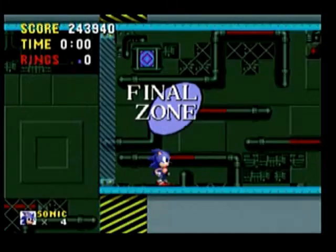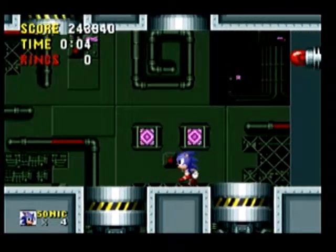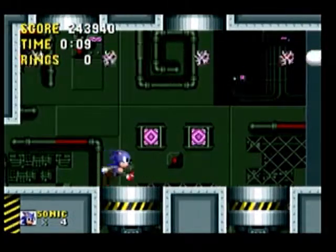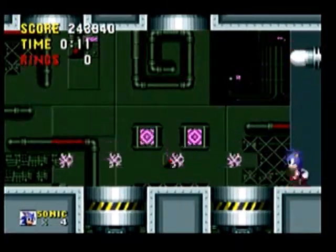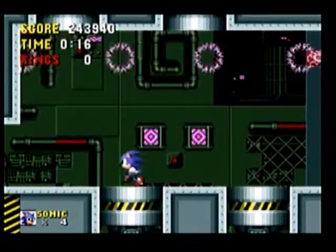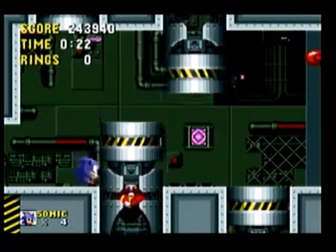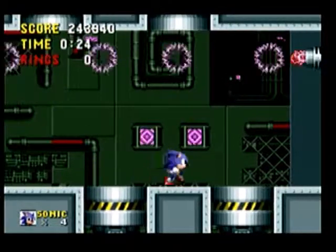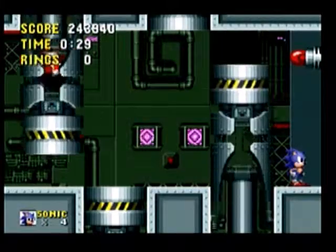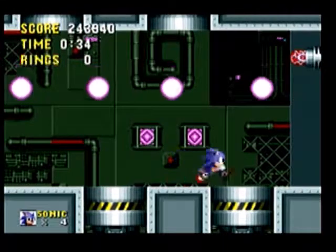Hello everyone and welcome back to Sonic the Hedgehog. We are now about to face off against Dr. Robotnik for the last time. In this boss, Dr. Robotnik controls four capsules, and at the same time he has a beam ray that shoots out four balls at once. They will come down at you and you have to watch out for them. Of course, this boss has no rings, so you have to be very careful.